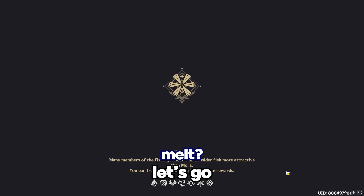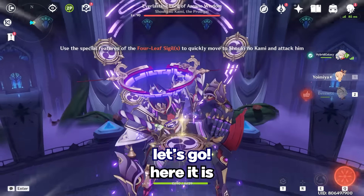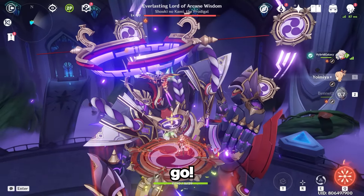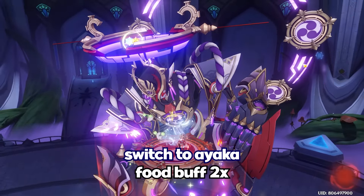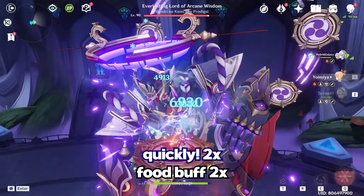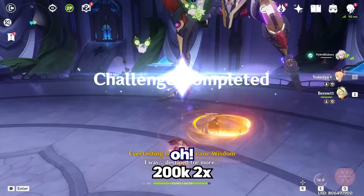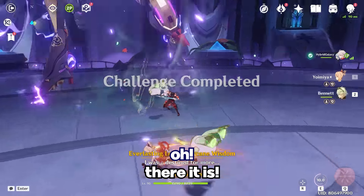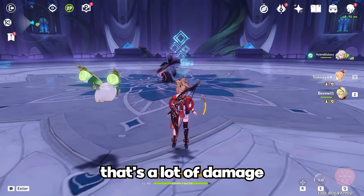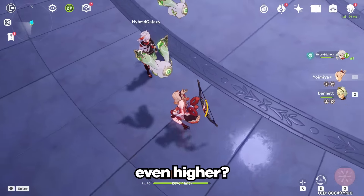Shall we try Melt? Let's go. Come on, this is the run. Bennett ult, go. Food buff, food buff! Ayaka's thing is about to run out — 80k? 50k? 200k! Oh my god! 200k! There it is, on the last pin as well. That's a lot of damage. I'm satisfied. Now the question is, can we get this even higher?